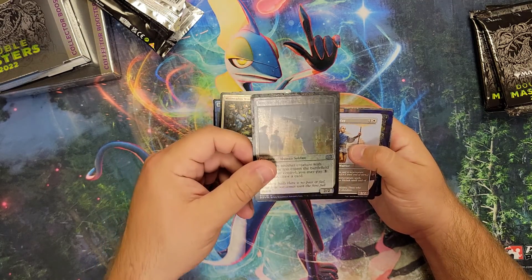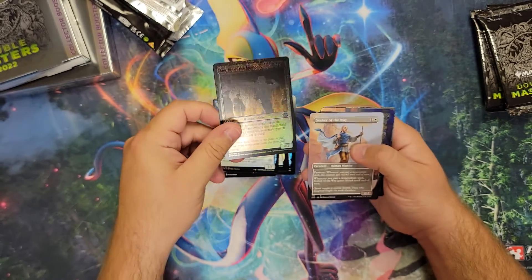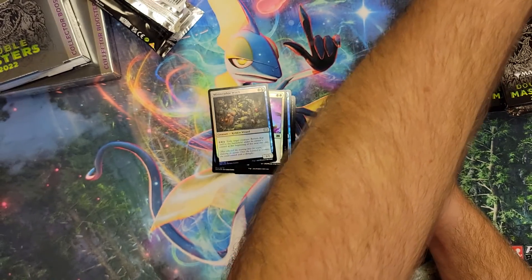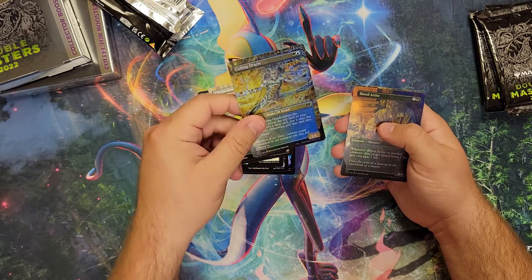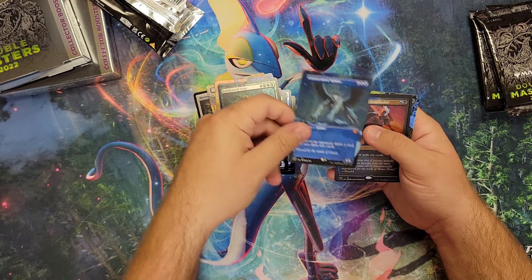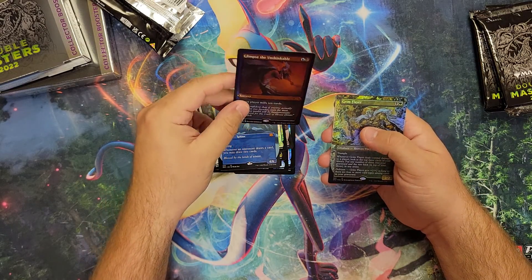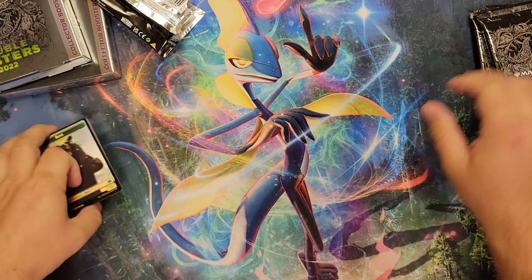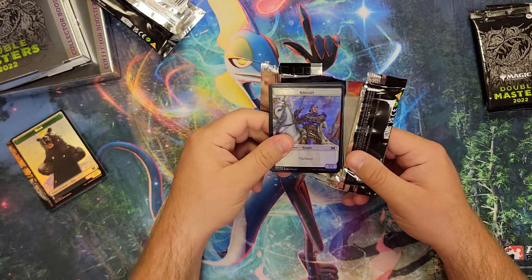Whoa, look at that misprint, guys. Holy crap — that is insane. So there's some guys here, they're going to be quiet, just check that out. There's a Seeker of the Way, a Celestia Sanctuary, Culling Oracle, a Blood Artist — that's a good hit. Creekwood Liege. Concentrated Sphinx — this card was busted back in the day. Here's a Glimpse of the Unthinkable, and a Grim Flayer. That misprint is real sweet — that's probably the coolest thing we got in that pack.